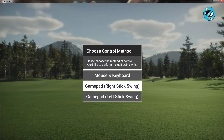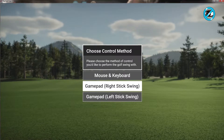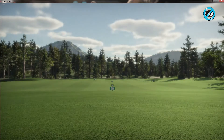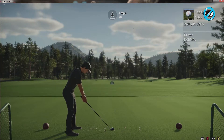So I have to choose the method of control that I would like to perform the golf swing with - mouse and keyboard, or gamepad. I'm gonna try the gamepad with the left stick. As you can see it's in the frame - when I get to options I'm going to show you what you need to know to get started as quickly as possible. I can't get to options just yet to adjust my window screen, so we're gonna roll with it like this for a moment.